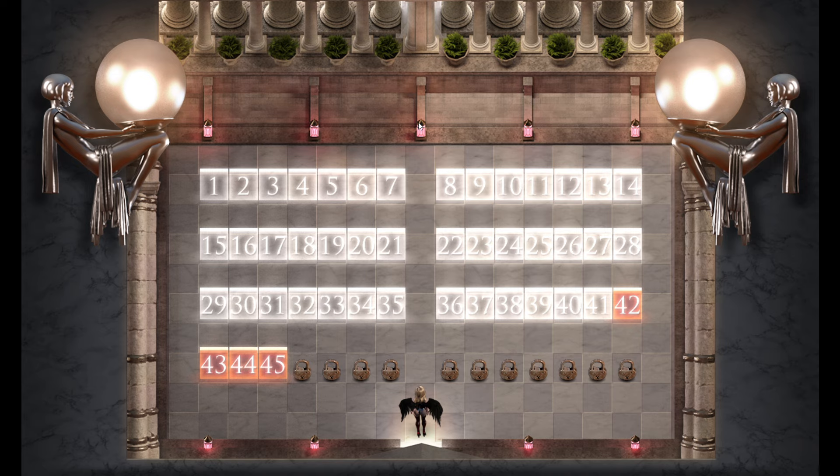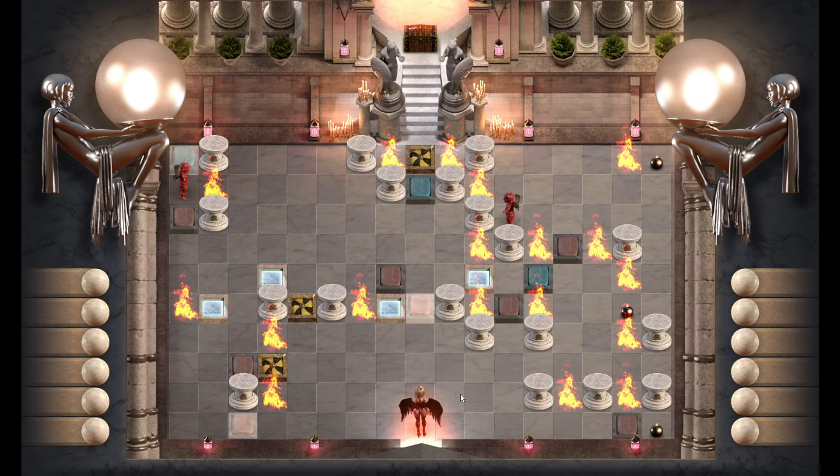Welcome back to the Genesis Order puzzles edition. We have four more to get through, so let's start off with number 42. Puzzle number 42 is a lot worse than it looks.